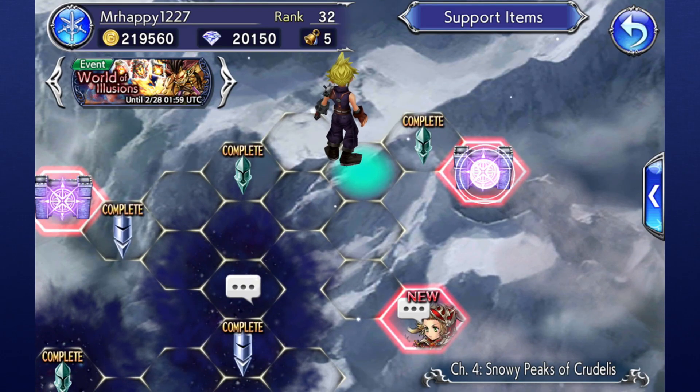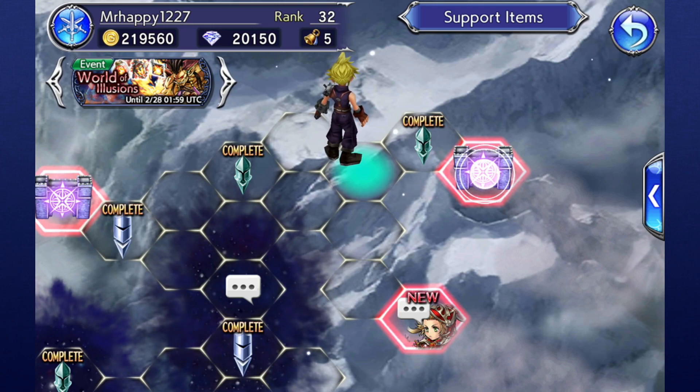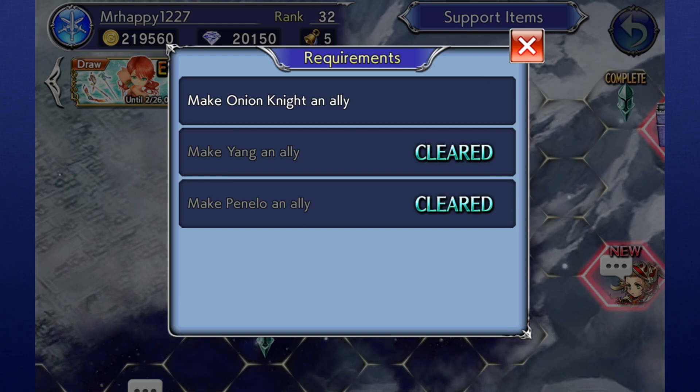Next up are gate nodes. These lock a portion of the map away until you complete specific objectives elsewhere. This can be unlocking or even leveling certain characters, as well as killing a specific type of enemy the requisite number of times. Completing these objectives is vital to getting through the story, so make it a priority to open these gates immediately.